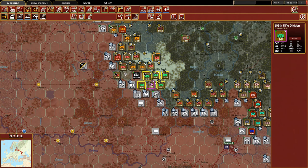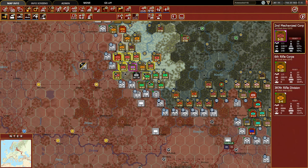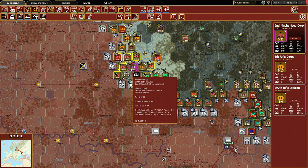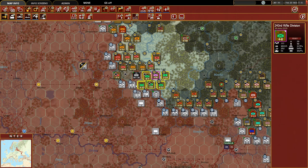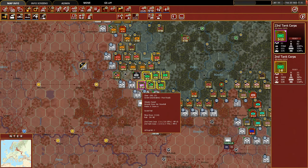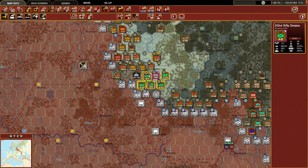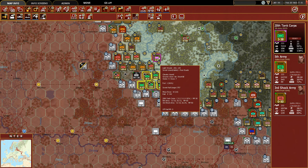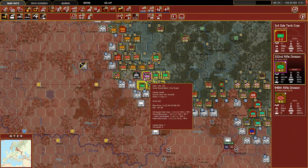That may have left ourselves in a very precarious position though now that I look at it. Let's move these guys up here for now. If I move you back... can one of you guys get down here? The 352nd - can you make it? Can't - shoot. Okay, I think we're going to take the 243rd Rifle Division and attack - they retreated. Still can't get there. Now we're going to move up the 108th.